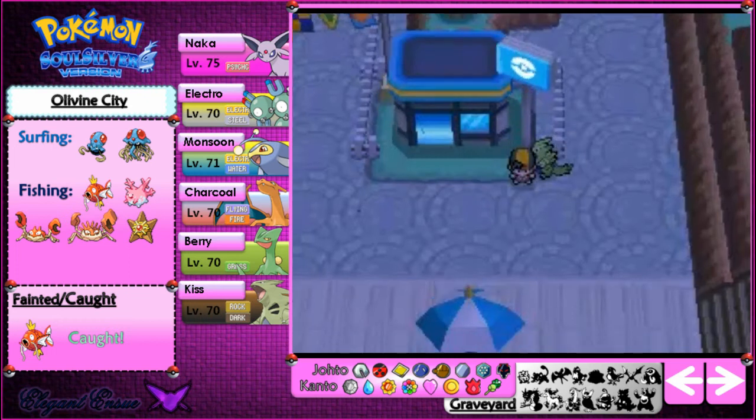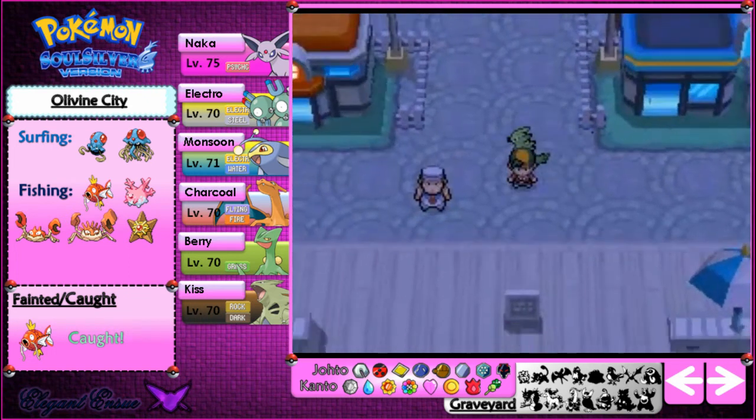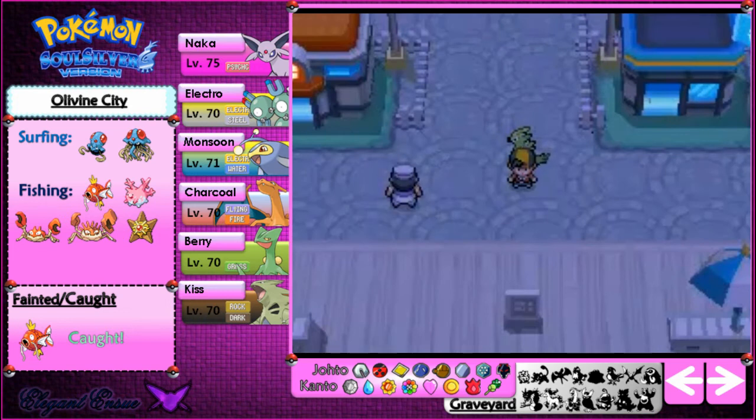At the top floor of the department store on Wednesdays, you can actually win Oran Berries at the prize draw — third prize on Wednesday. It's kind of difficult to get and you spend so much money trying to do it, but you can save and reset the game if you don't get enough Oran Berries.